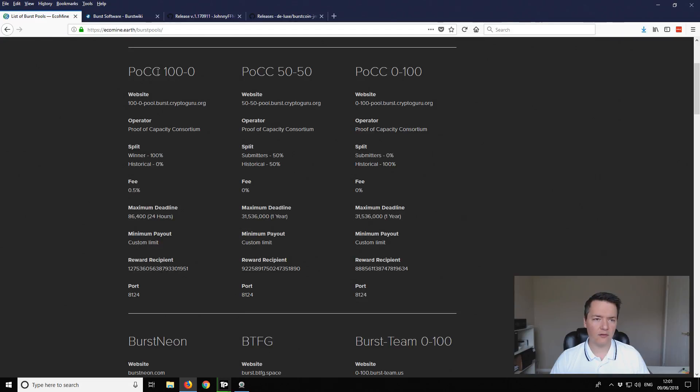If you're not sure what the difference is between the 100-to-0, 50-50, and 0-to-100, it's based on the pool payouts. If you've got a very large farm and you want to keep as much of the rewards to yourself, you want to go with the 100-to-0 pool because rewards are paid out proportionately 100% to all the block finders. There's also a deadline limit. The 50-50 version is a breakdown between block winners and historical submitted shares, which is the one I'm going to use - a good balance between finding blocks yourself and historical shares.